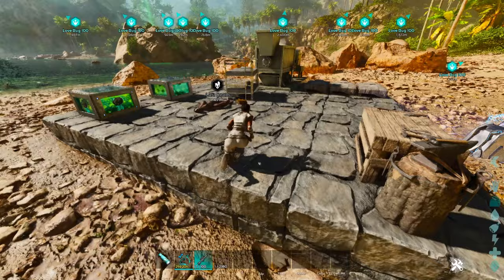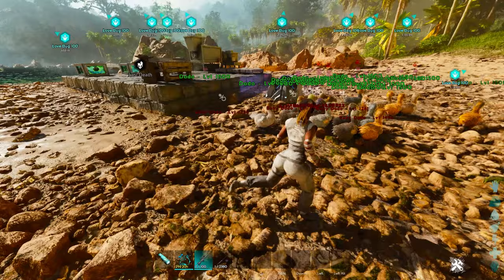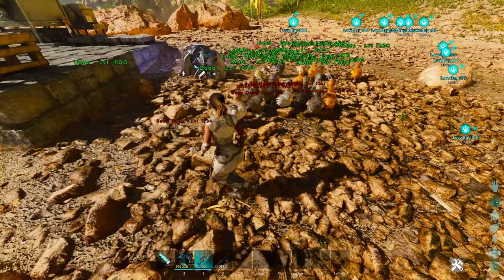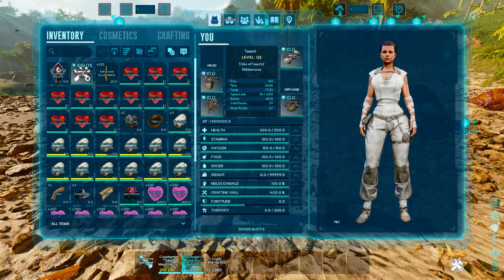In order to get a box of chocolates or the dino candy, there is a 25% chance that when a creature is breeding — you can see that I've got my dodos breeding right now — each time that a male and a female breed, they will drop either a box of chocolate or a dino candy. Obviously it's not 100%, it's only 25%. So that's a somewhat effective way to get it, especially if you have a bunch of tames.